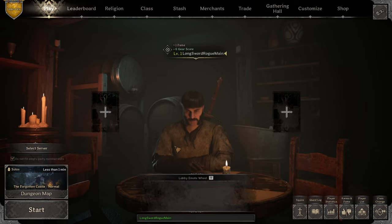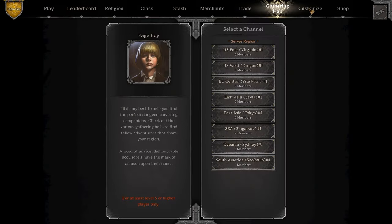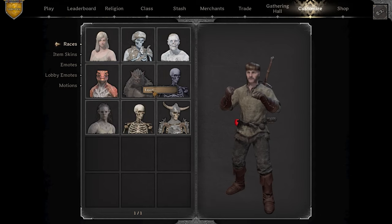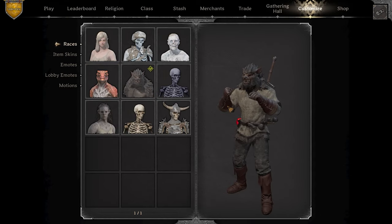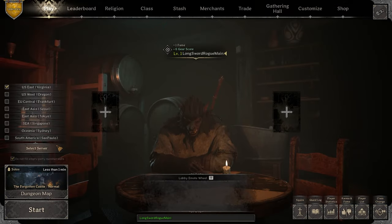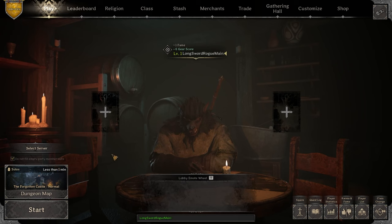We're gonna hop in the game and go clap some cheeks on a Fighter with a long sword. You get to choose races — especially if you have any unlocked. I'll equip Lycan; I think it's pretty cool. Lycan with a long sword — I like the way it sounds. So yeah, we're gonna hop in the game and let's see how far we're gonna get.